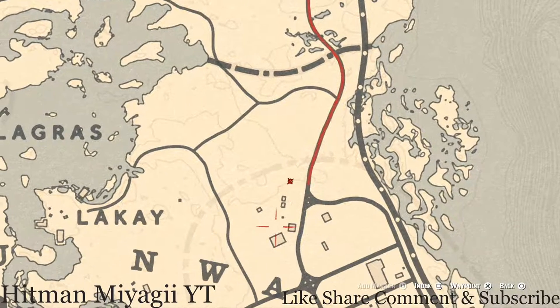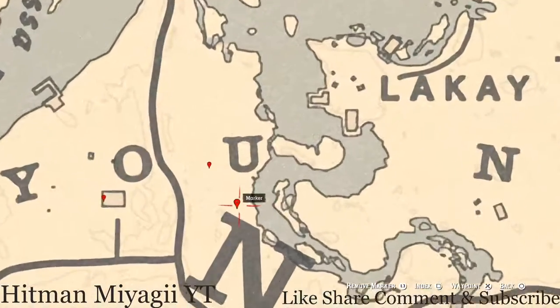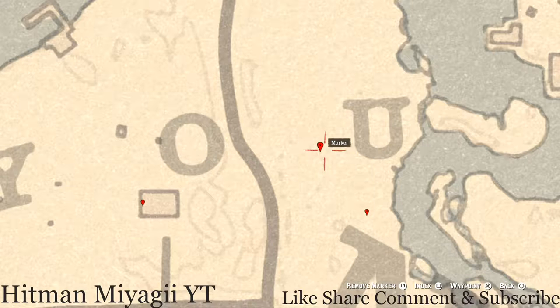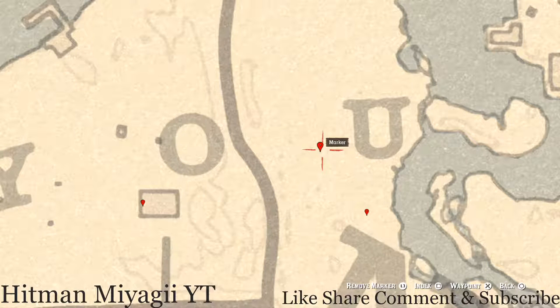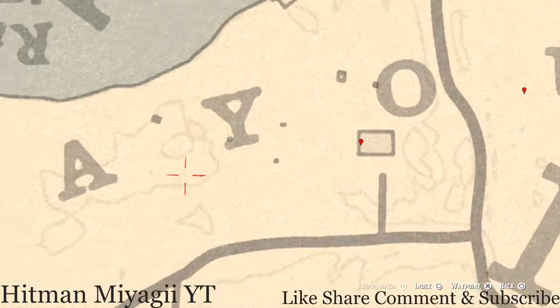Right here at this location, pull out your metal detector — you guys will get a random fossil. Over to the left a little bit, above the 'N' just slightly, you guys will see a heron egg, which is a bird egg. It's in the tree — shoot it down with a varmint rifle or a bow using a small game arrow. Right next to the 'U,' pull out your metal detector and you will hit on another random fossil.